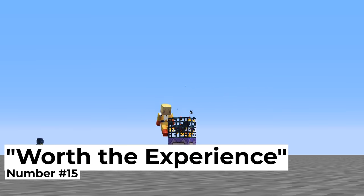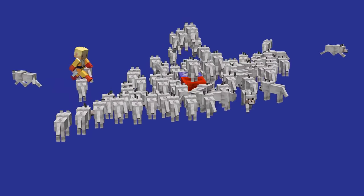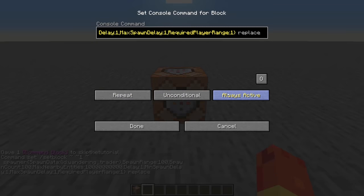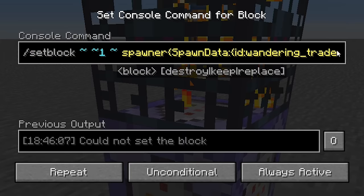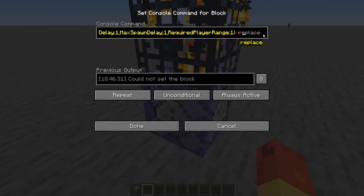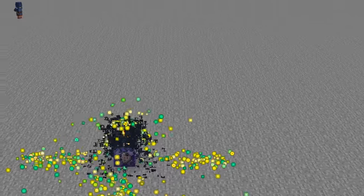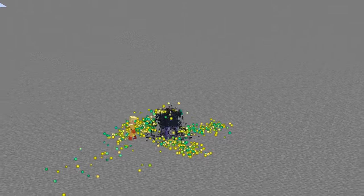Number fifteen: worth the experience. Earlier on the list we had our fair share of spawning in entities, but what if we went a bit more meta and spawned in spawners? Using the Set Block command, we can set up a spawner of our choice to place anywhere in the world, and by adding an extra command tag, we can have each new block destroy the previous one. The result is an EXP fountain that would put every other mob farm to shame, even if it causes a bit of lag.